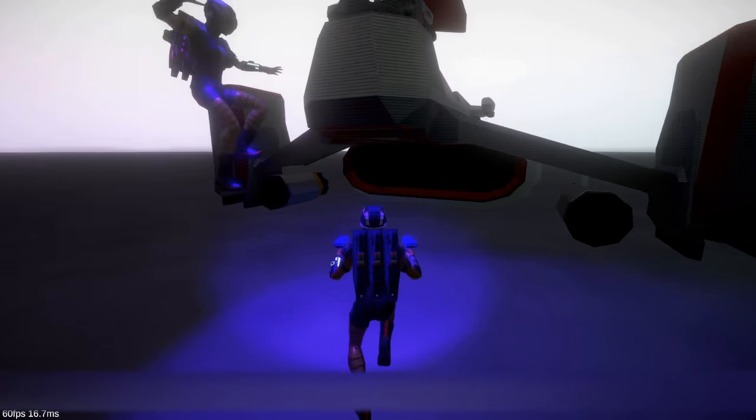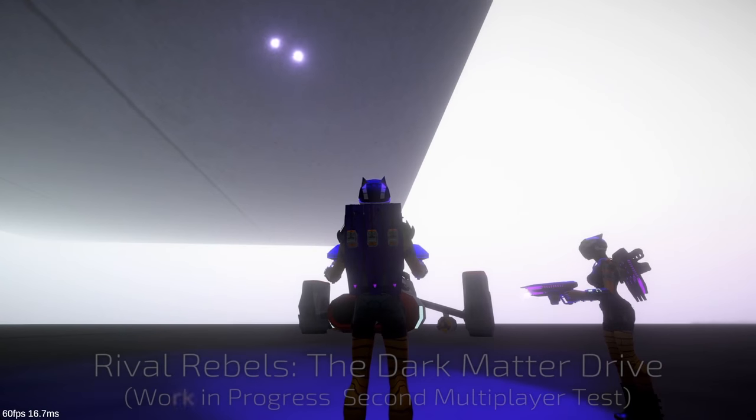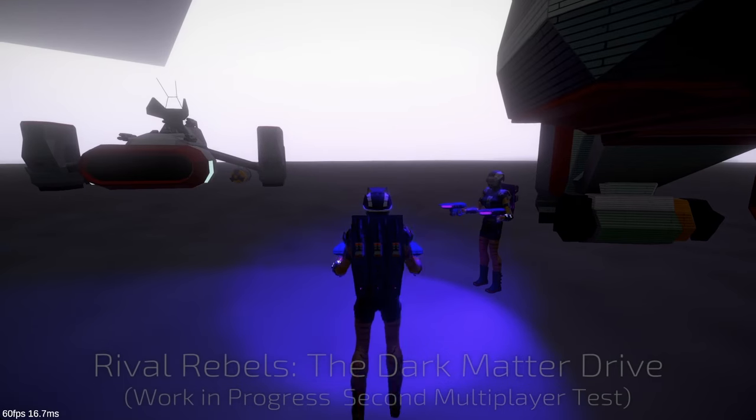If you've ever played the Rival Rebels mod or watched videos about it, you are probably familiar with the plasma cannon concept. It's an anti-personnel energy weapon that charges up while holding the trigger and fires when you release the trigger. The longer you hold it, the faster the plasma ball will fly, allowing you to hit farther targets.